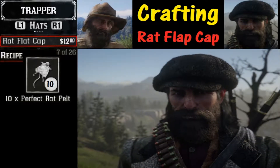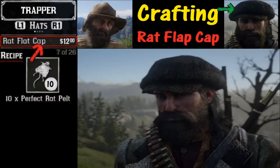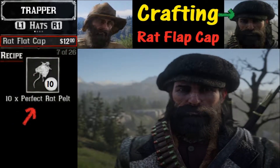Welcome to Red Dead 2 and thanks for joining us. Today we are learning how to craft the rat flat cap. What you're going to need is $12 and of course 10 perfect rat pelts.